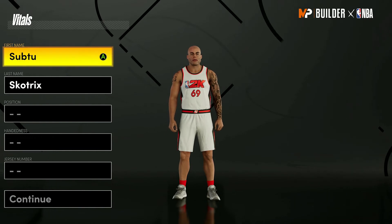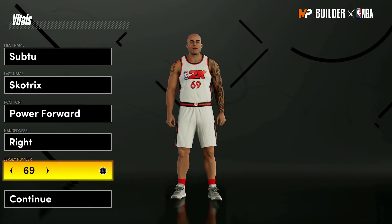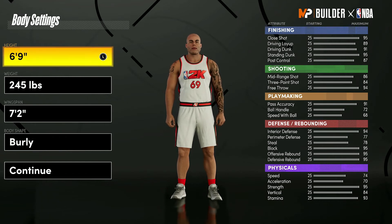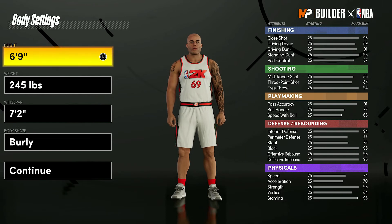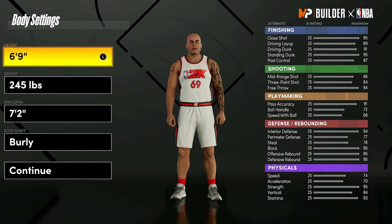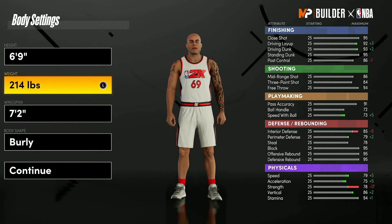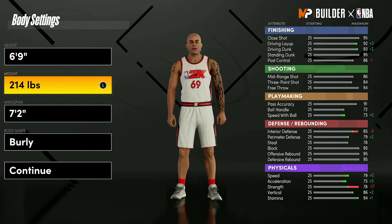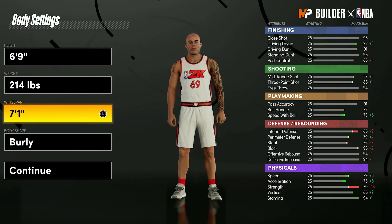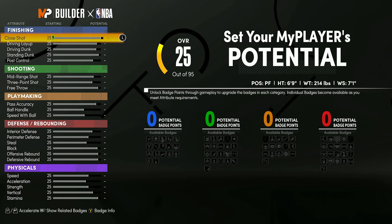Now the best big man build for the rec in NBA 2K21 Next Gen. Set position to power forward. For height, leave it at six foot nine — tall enough to guard and score over every position and get every animation. Going taller loses animations you don't want to lose. For weight, bring it down to 214 pounds to maximize speed, since running fast breaks as a rebounding big man is super OP in the rec. For wingspan, bring it down one inch to get a bit more shooting.